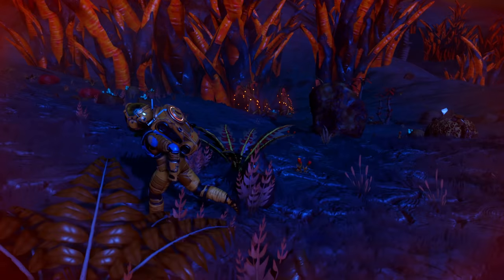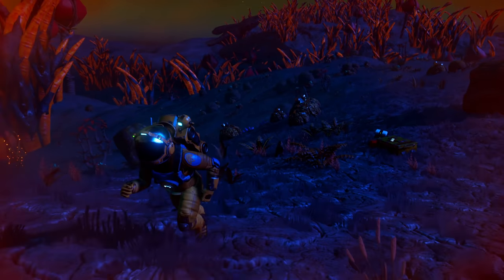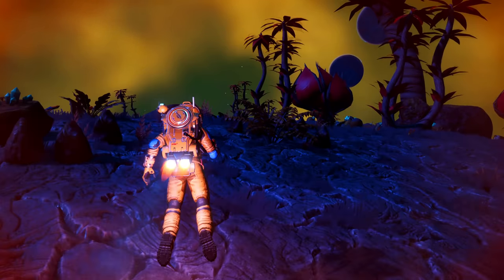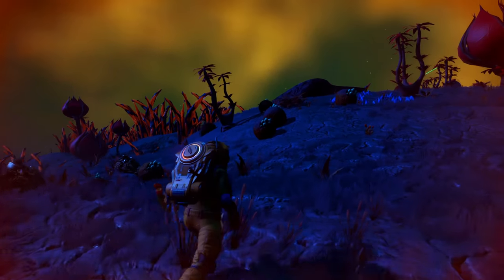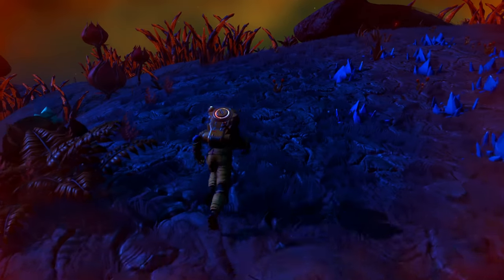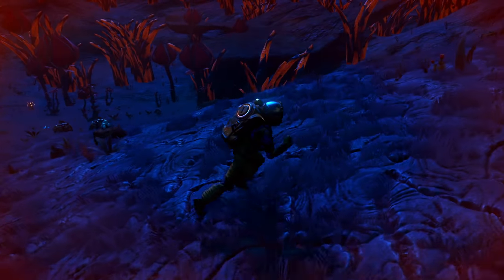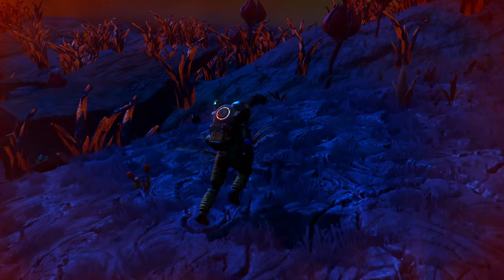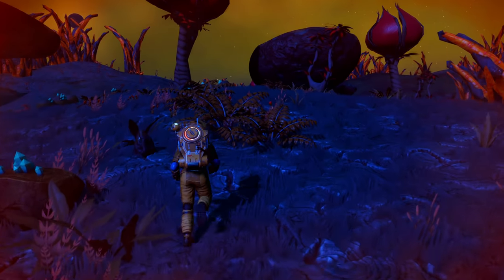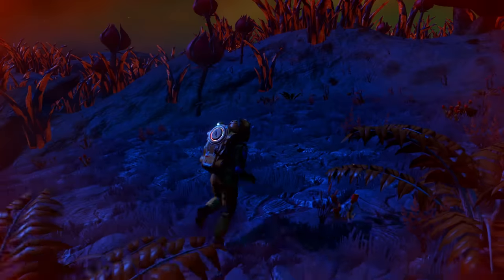There we go. Good lord, I can't see my cursor so I don't know where I'm aiming. Stay to the high ground, stay to the high ground. Look around — I'm not seeing any trading posts. Now watch, there probably is a trading post somewhere and you guys are going to see it before me.